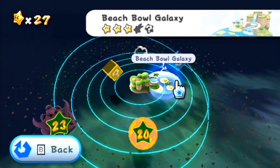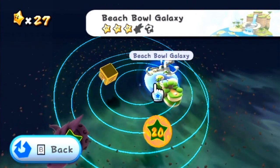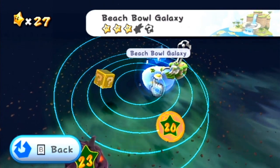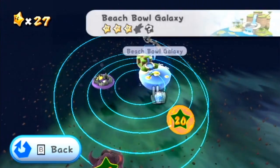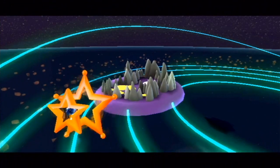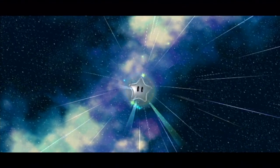So we've done a bunch of things at Beach Bowl Galaxy, and there's actually a hidden star there, as well as a comet star, but I do not know where the hidden star is. So if you guys know, let me know. While we're waiting for that to come up and while we figure out where that is, we're actually going to go to the Bubble Breeze Galaxy, which is actually one that is open to us. I actually have no idea what to expect from this one, but we'll see if we can actually get it done today.